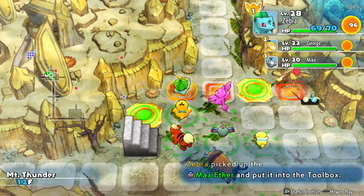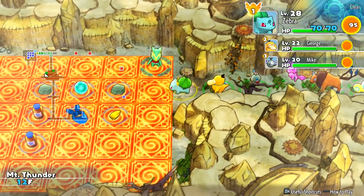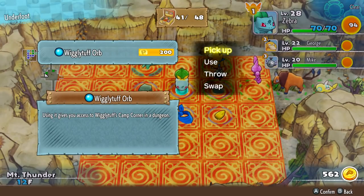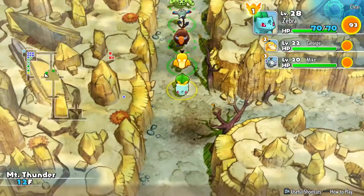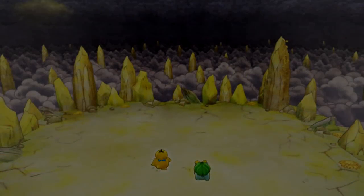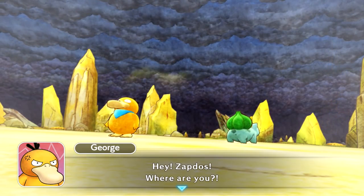At the shop there's a Wigglytuff Orb — I only have 562 coins, so I can't really buy too many things. I don't think I need any of this. Good to check though. We've reached the top! This is the mountain's peak. This is intense. Hey Zapdos, where are you? We came to rescue Shiftry — show yourself.